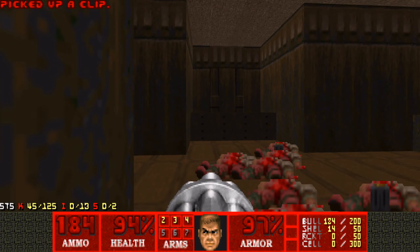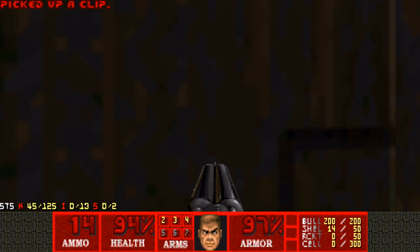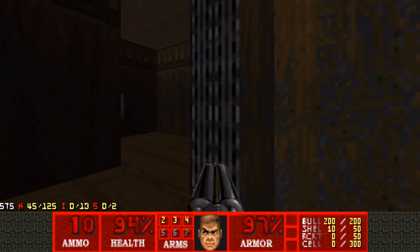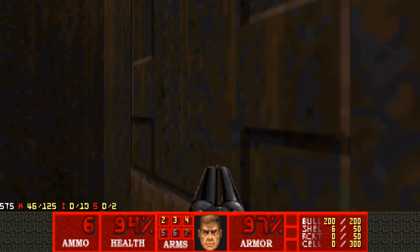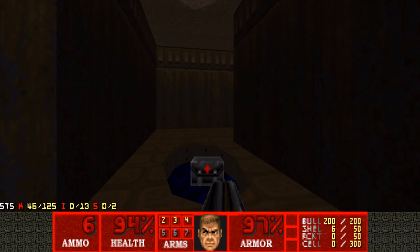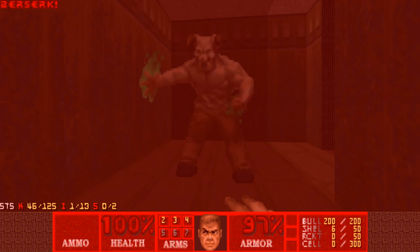At first glance there might not be much here, but you can lower this wall, and this wall. Be careful not to get surrounded by the Hell Knight. I wanted to grab the Berserk — there we go. And we can just finish him off like this.